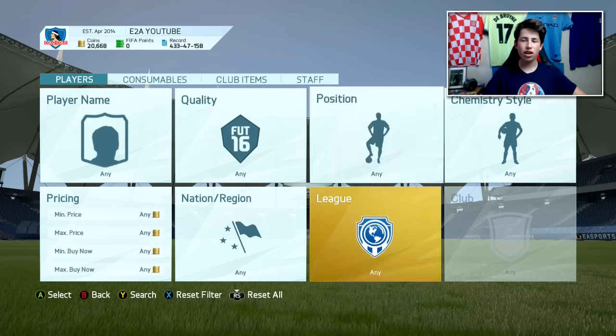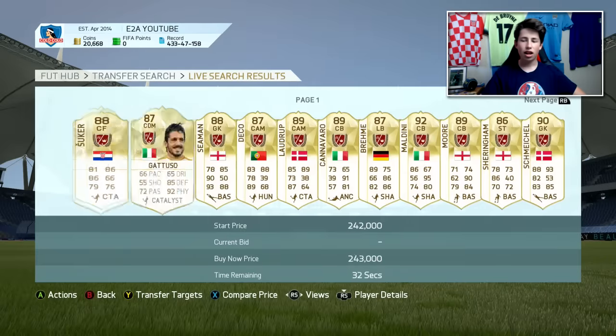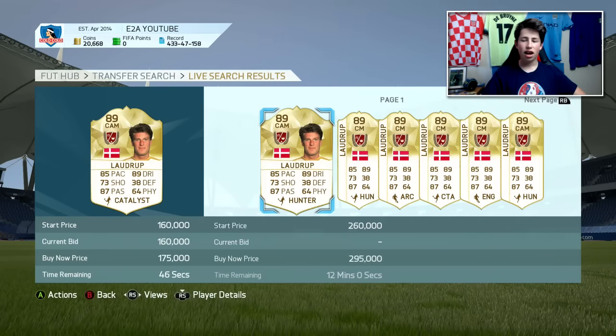The filter you're going to have to use is very easy. All you need to do is go to Legends — that's the only filter you need. Once you've done that you've got loads and loads of Legends, and you just want to look for any open bids.